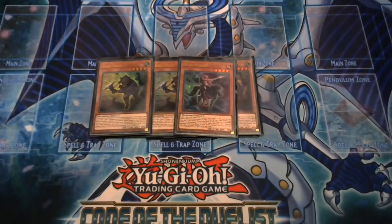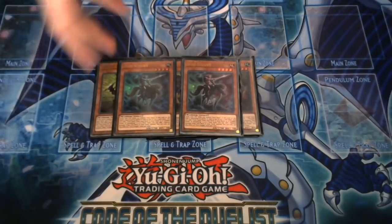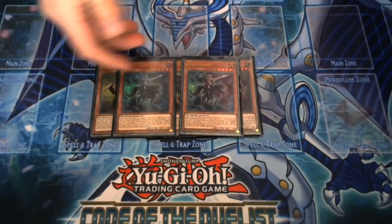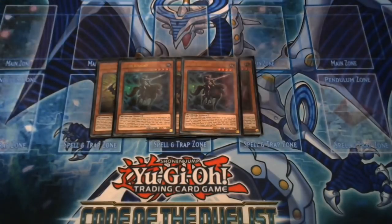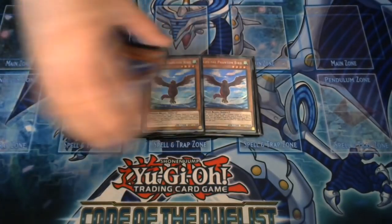Iron Knight loses 1000 attack while you control Iron Hands and starts at 1700. If this card on the field is destroyed by battle or sent to graveyard by a card effect, you can add one Iron Hands from your deck to your hand — or if Golden Castle is in play, you can add one Warrior-type monster from your deck to your hand instead. You can use this effect once per turn. He's essentially a free summon of Iron Hands and helps with Rank 4 plays, Link plays, and synchro plays — yes, there is a synchro tech in here.